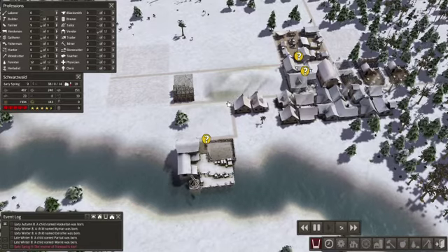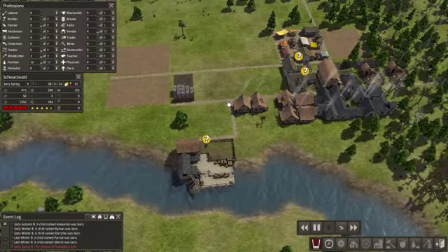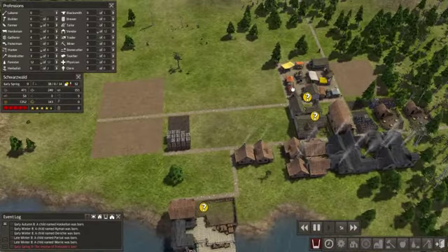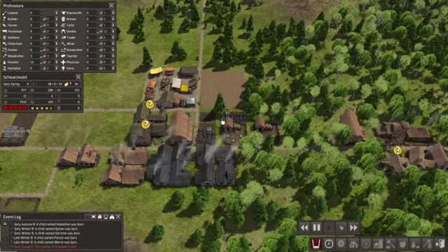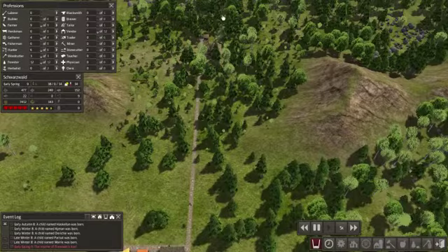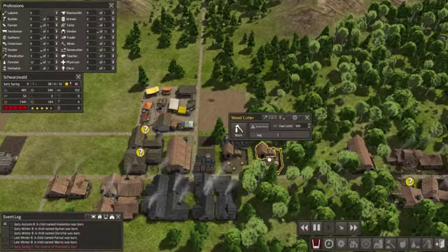Our fire reserves are low. I mentioned that we put like 300 away, but at least we have enough logs here to kind of make up for it. We'll turn this guy back on to cutting because I'm sure we're gonna go through quite a bit here soon.